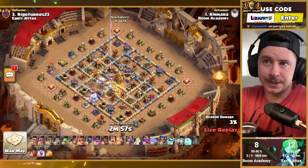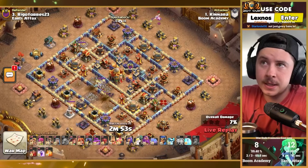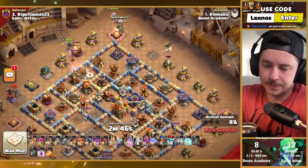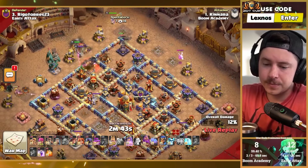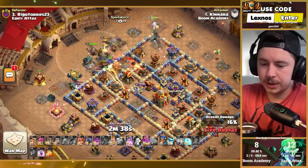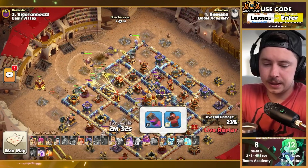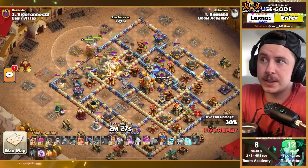Boom Academy in with their fourth attack — this is Way, from the world championship winning team Nova back in 2019, the first ever Clash of Clans world championship. Root riders cooked up — who would have guessed. King, warden, root riders on the left side; queen on the upper side with a healing puppet, healing tome, giant gauntlet, and a hog rider puppet. Root rider spamming through the top left side of the base.